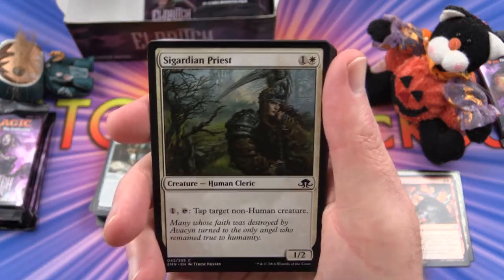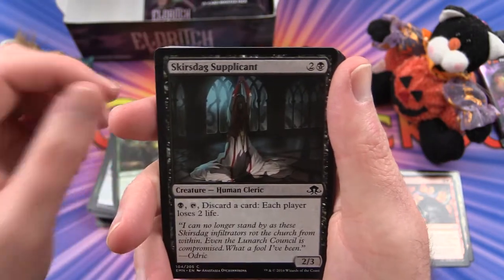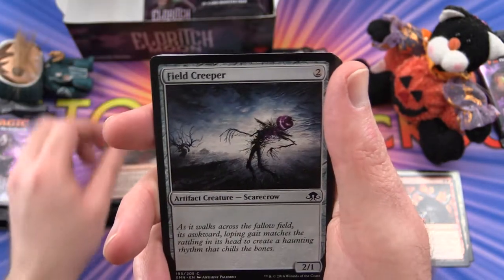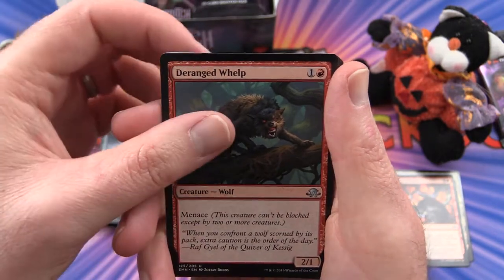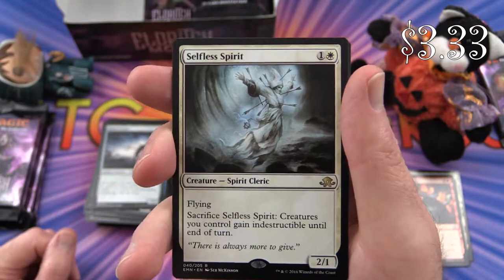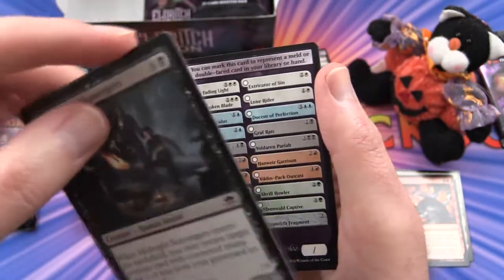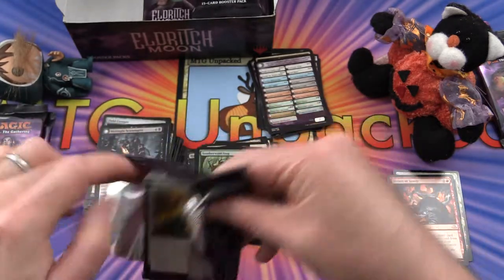Next pack: Sigardian Priest, Boon of Emrakul, Take Inventory, Primal Druid, Skirstag Supplicant, Ironclad Slayer, Turn Aside, Alchemist's Greeting, Field Creeper. Uncommon is Haunted Dead. Deranged Whelp, Sumberwalled Stag, and Selfless Spirit is the rare. We have a Midnight Scavengers flip card turning into half a card again. If somebody knows how those half-card flip cards work, let me know in the comments — this set was before my time in Magic.